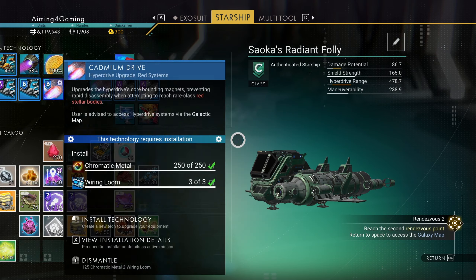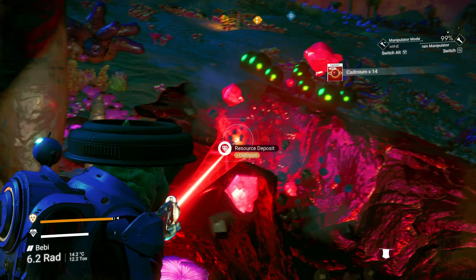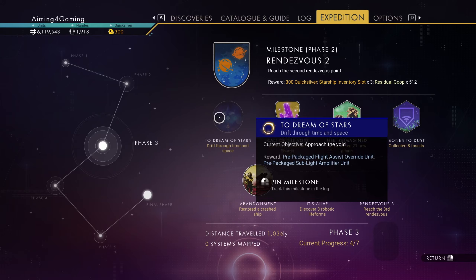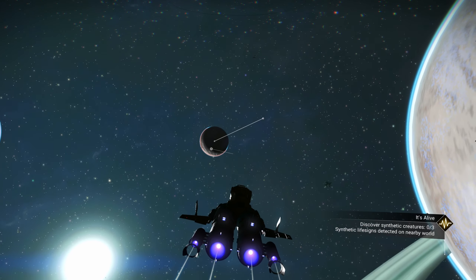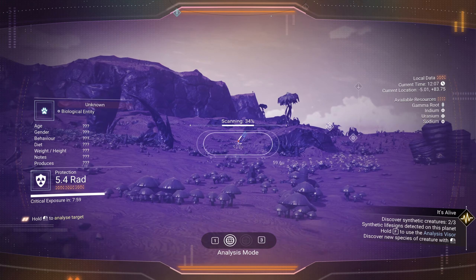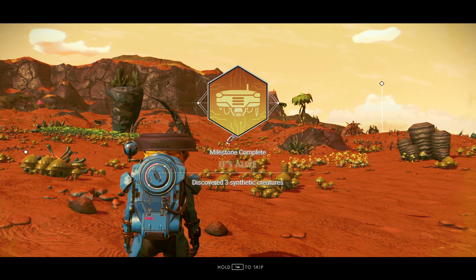Buy wiring looms and install old drives using recipes obtained from previous milestones for free. Mine Cadmium from a Red Star system and Emeril from a Green Star system. Then activate the It's Alive milestone and visit blue systems until you notice a message saying there are synthetic creatures on a nearby world. Find a planet there and document three of them to finish this milestone.